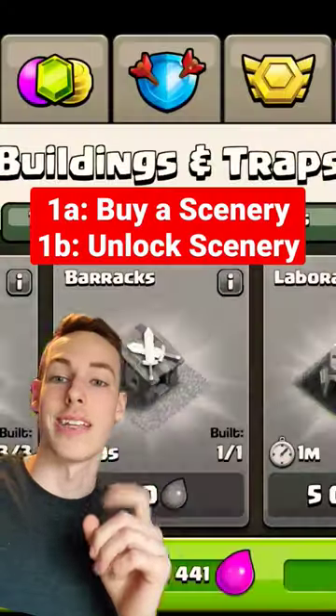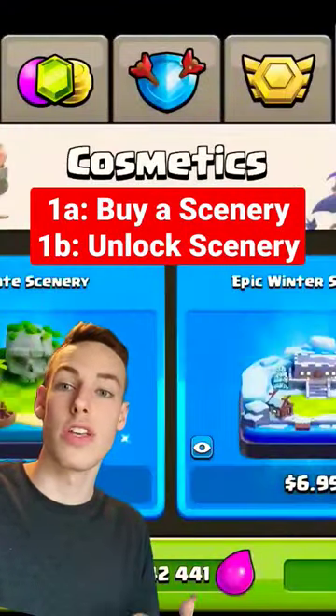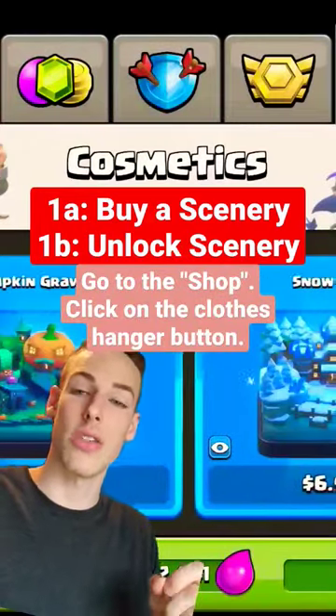Here's how to change your scenery in Clash of Clans. The first step is buying a scenery. You can do that by going to the shop and clicking on the clothes hanger.